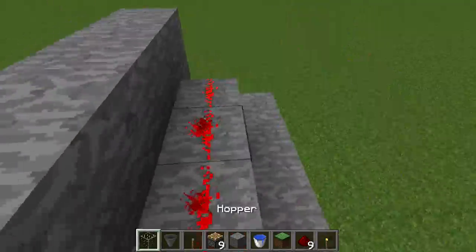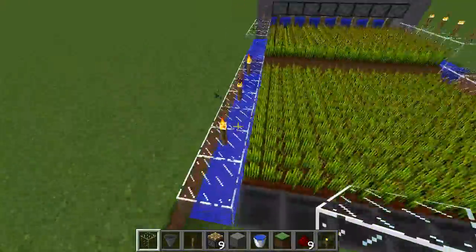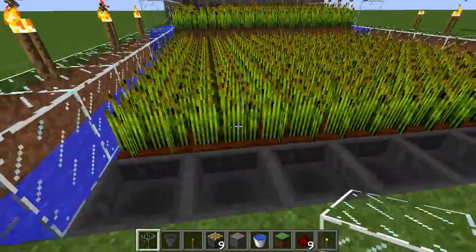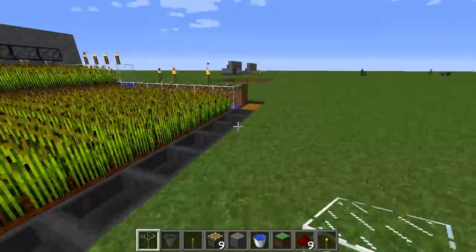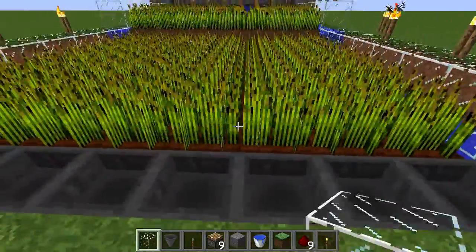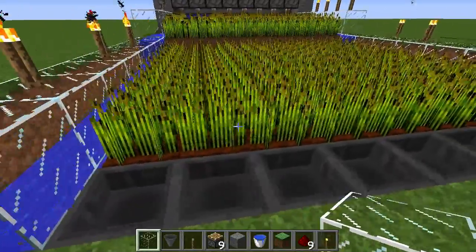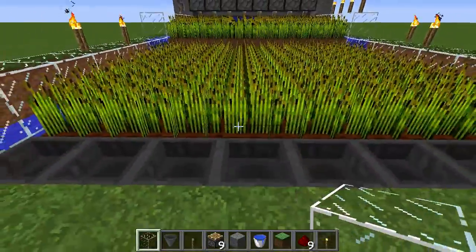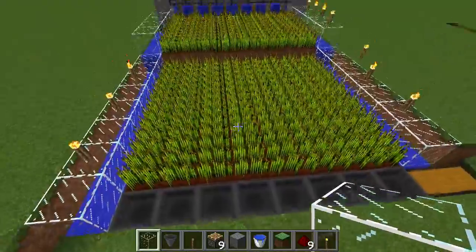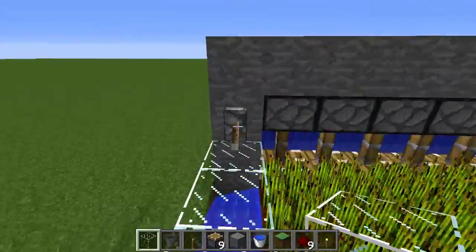I like to use glass because it looks really cool, but that's just personal preference, it doesn't really matter what you use there. It doesn't actually have to be this size, but this is as big as it'll get if you have water on both sides, because water will only reach 8 blocks wide. It could be 3, 4, or 5 — it doesn't have to be 8, but 8 is the biggest you can do. And if you do 8, it actually gives you a lot of wheat.